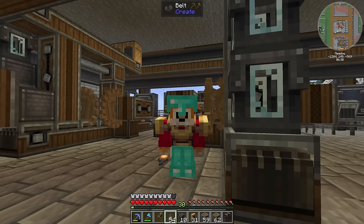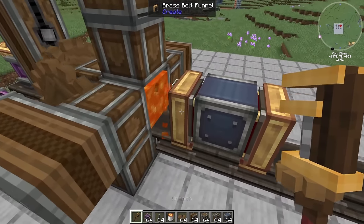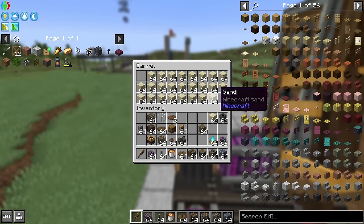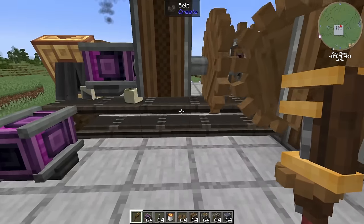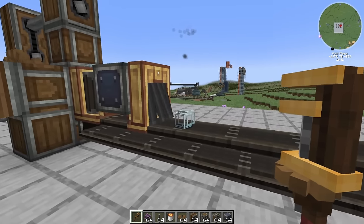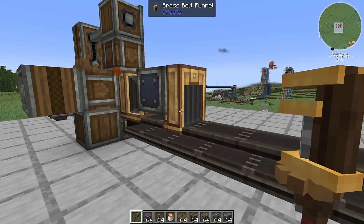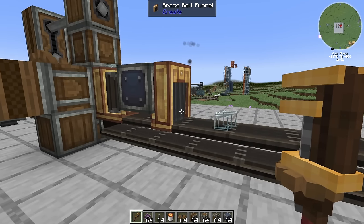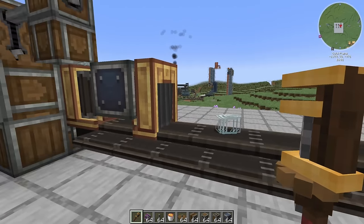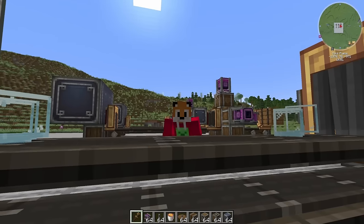Let me hop into creative to show you. This system will wash, melt or haunt a whole stack every two seconds. Set up for glass, if I throw a bunch of sand in there, as it comes along the conveyor and reaches the fan point, we get a pretty constant stream coming out of the other funnel. You get two stacks, wait a couple of seconds, another couple of stacks come through, and on average this works out at about a stack every two and a half seconds, which is crazy.